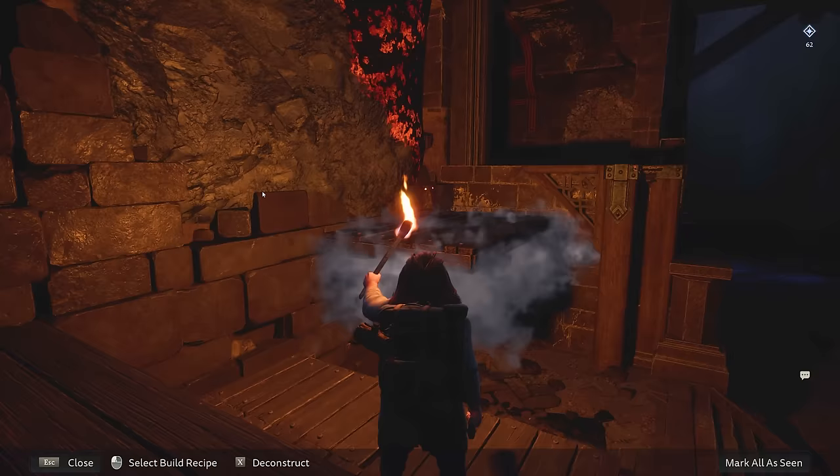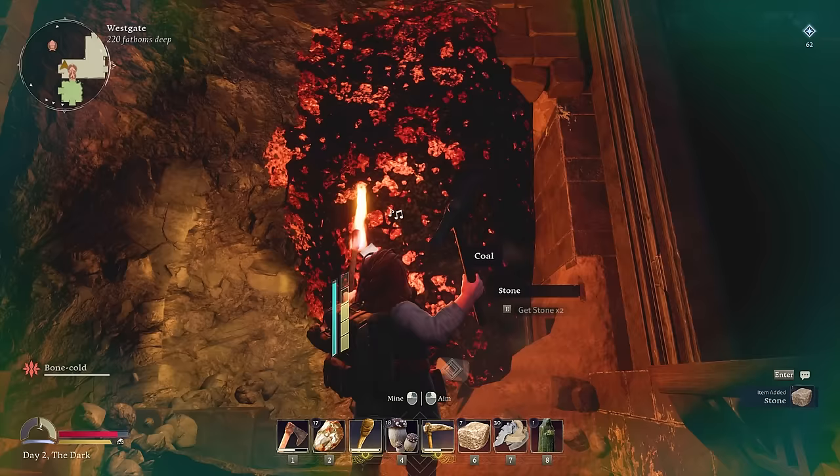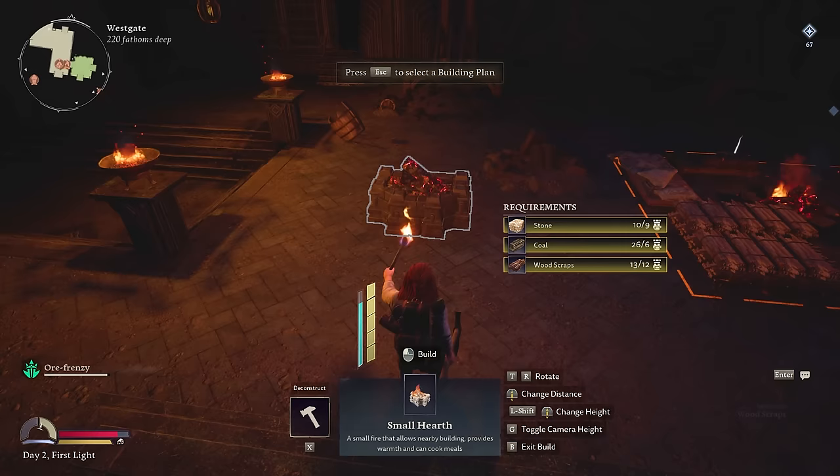There we go — and a quick platform. It looks rather dark, but I think it might just be a little bit of copper. Oh no, it is coal! Heck yeah! All right, this is exactly what we were looking for. Now we can actually create the higher tier hearth, which I believe is going to unlock a little bit more stuff for us.